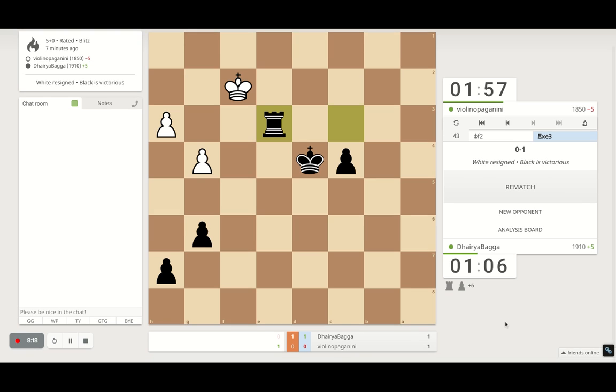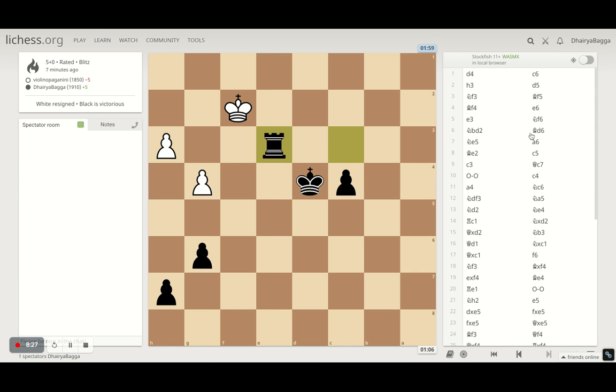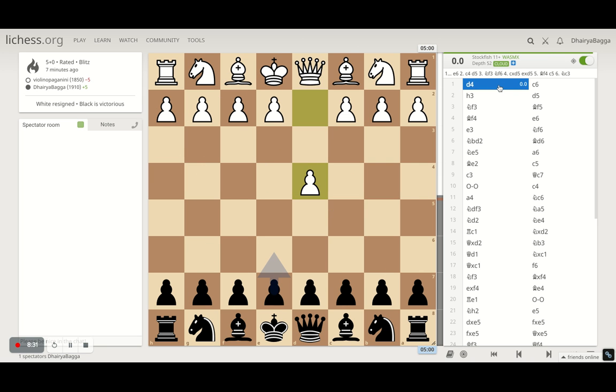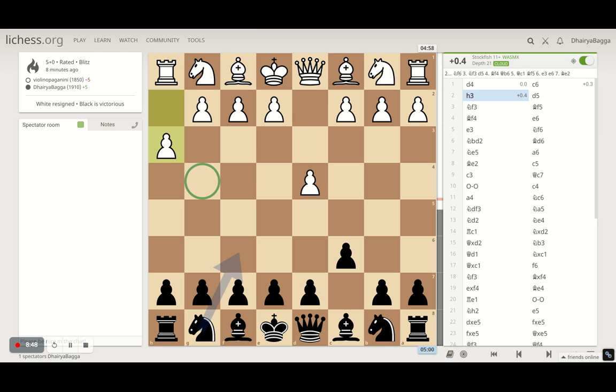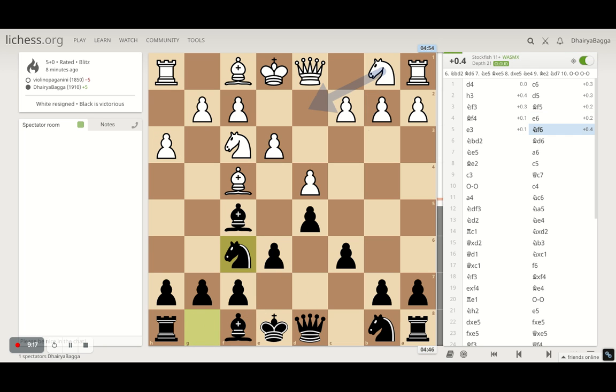I had played this opponent earlier as well and he got the better of me last time, so revenge is what we have got here — always feel happy once I do that. Let's start off with the game analysis quickly. It started with the Queen's pawn opening b4. I played c6, then he plays h3 making sure he takes away the g4 square from the bishop. I play d5 after c6, going for the center. Opponent develops the knight on f3, I bring the bishop on f5 — standard moves in the Caro-Kann.